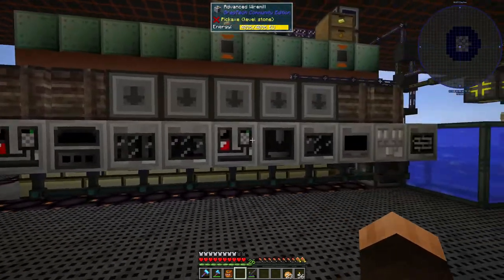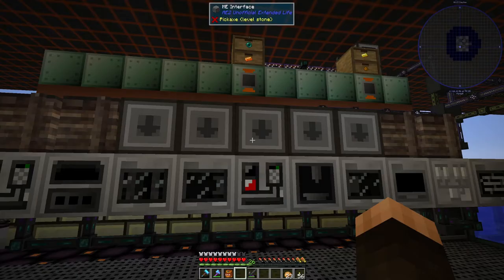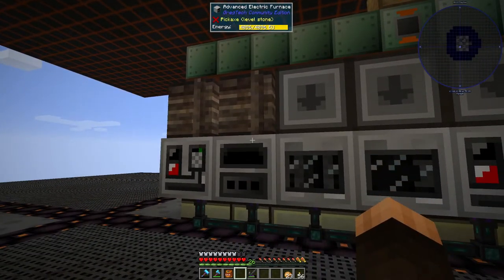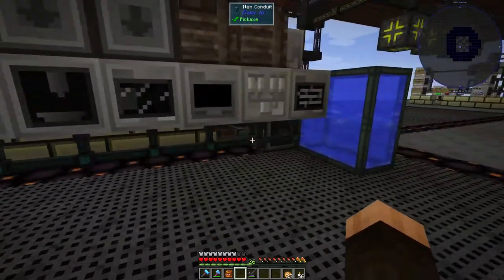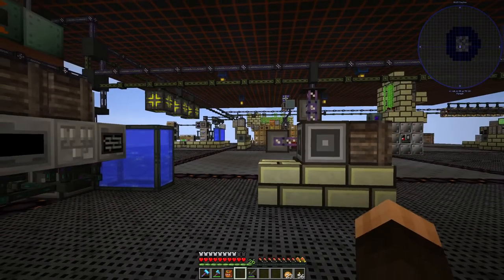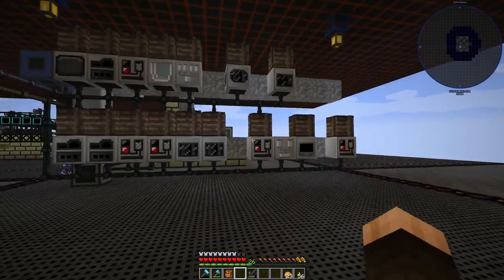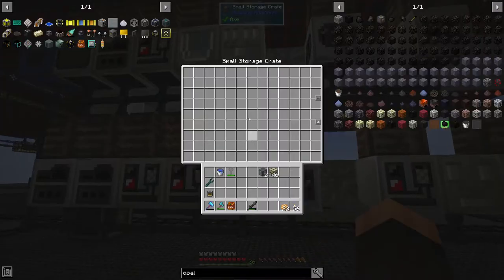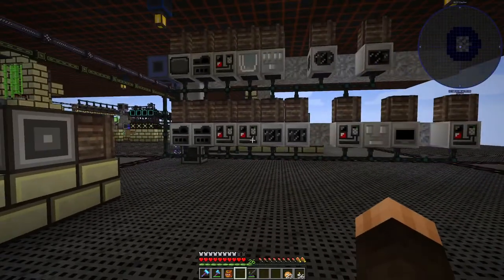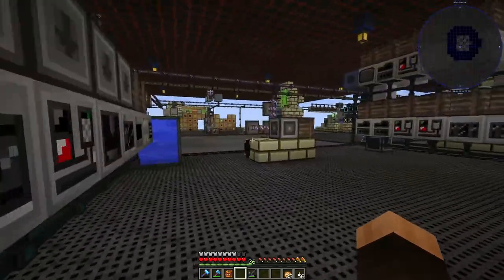These are my medium voltage machines. I haven't actually automated a lot of these — even though there are interfaces here they're all empty. For the longest time I was using drawers and conveyors to pull items in, and then they get pulled out and pushed into the interface of my AE2 system. Same with my low voltage stuff — it's still not automated, it probably never will be. I just run up and dump tons of items in and it'll process them and push them back into the system.